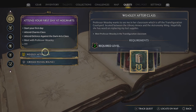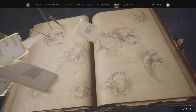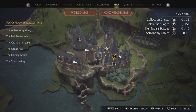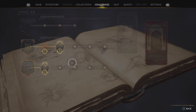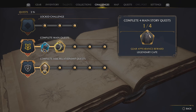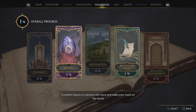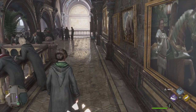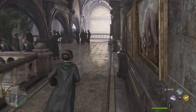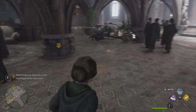Easy after class — required level two. Attend the first day, meet with Professor Weasley. Do I have any challenges I can hand in now? Right, let's see about getting back to Professor Weasley.